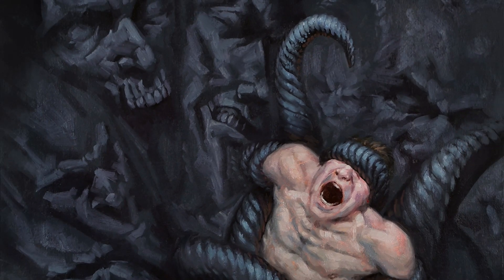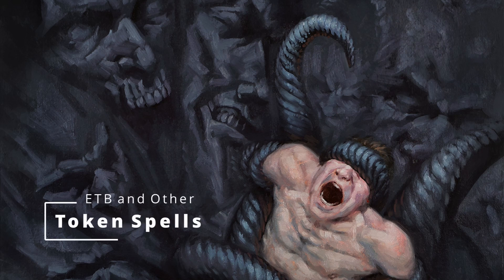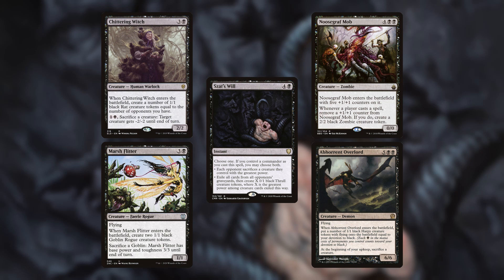Now that our board is fully set up, we can start casting our ETBs. We'll begin with the Token Spells: Chittering Witch, Marsh Flitter, Syr's Will, Noosegraf Mob, and Aberrant Overlord. I decided to run black creatures that make at least two or more black creatures on their own. Two of these spells are not creating tokens through ETBs — Syr's Will is just a great removal spell that can trigger Ayara if you need the grave hate. And Noosegraf Mob will make tokens, just not on ETB, but it'll still work great with our Death Flicker cards since it eventually just kills itself without the need for sacrifice outlets.